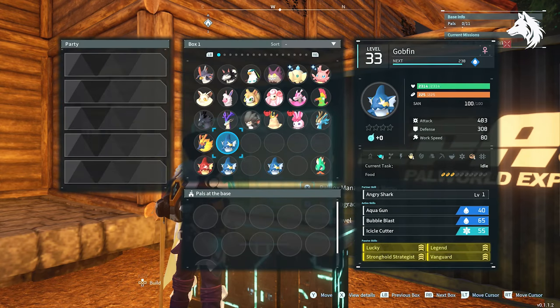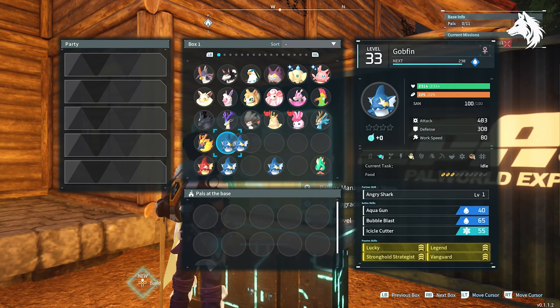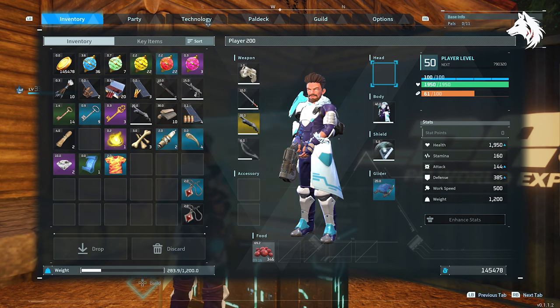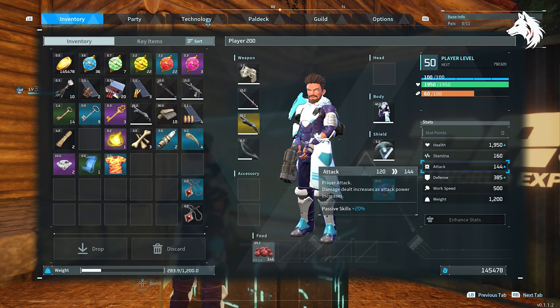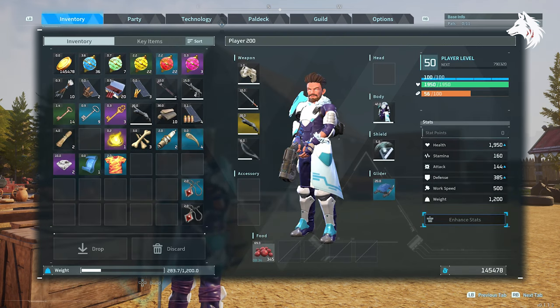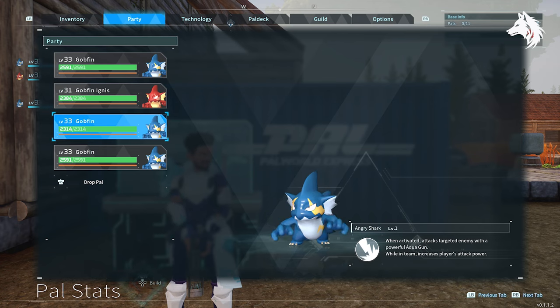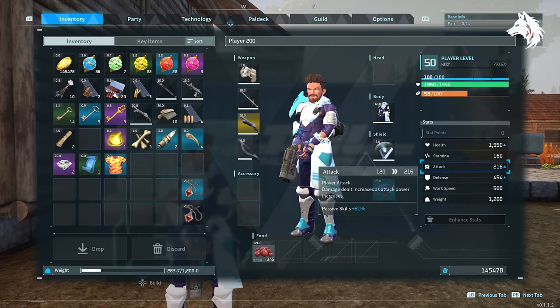One of the pals in the game has a co-partner skill called Angry Shark. When you have Gobfin in your team, it increases your attack stat. By how much depends on your base damage — mine is 120, and adding a single Gobfin brings it up to 132, so 12 points of damage. Adding 4 Gobfins increases my attack by 4 to 8 points each. There's also a passive skill called Vanguard that increases your attack stat by 10%. With the Gobfin partner skill and Vanguard passive skill combined, it raises my attack by 24 points. Adding all four Gobfins gives a 96-point increase to my attack damage, nearly doubling it.